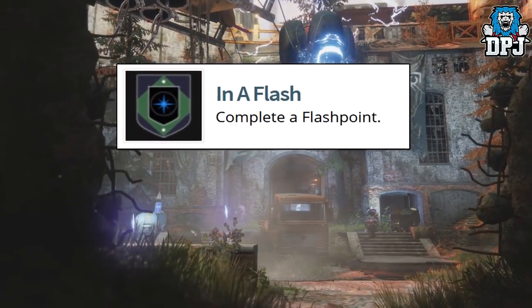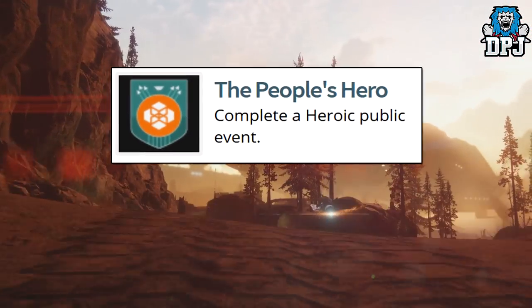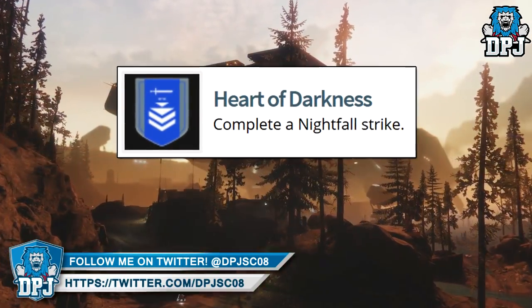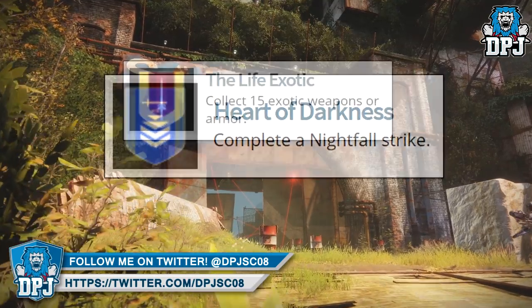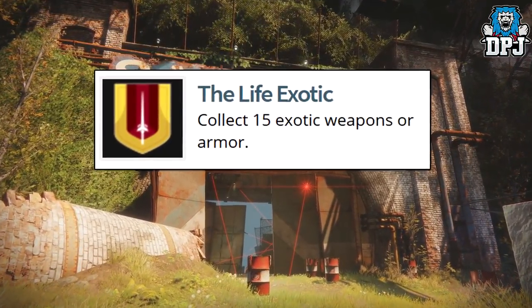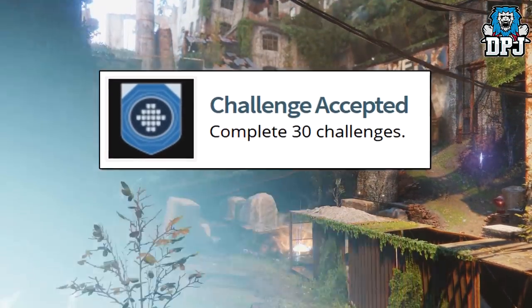Then we've got In a Flash: complete a Flashpoint. Then we've got The People's Hero: complete a Heroic public event. Then we've got Heart of Darkness: complete a Nightfall Strike. Then we've got The Life Exotic: collect 15 exotic weapons or armours. Then we've got Challenge Accepted: complete 30 challenges.